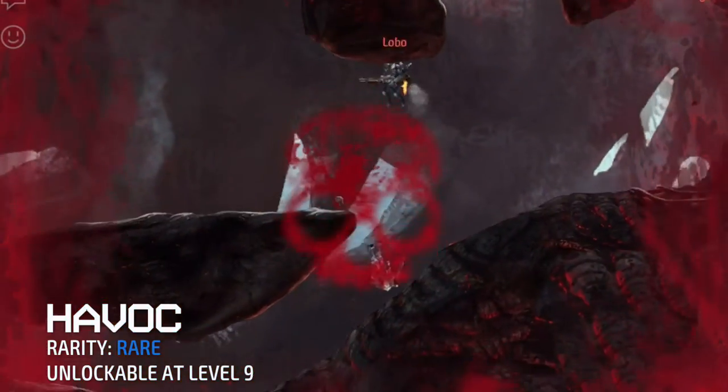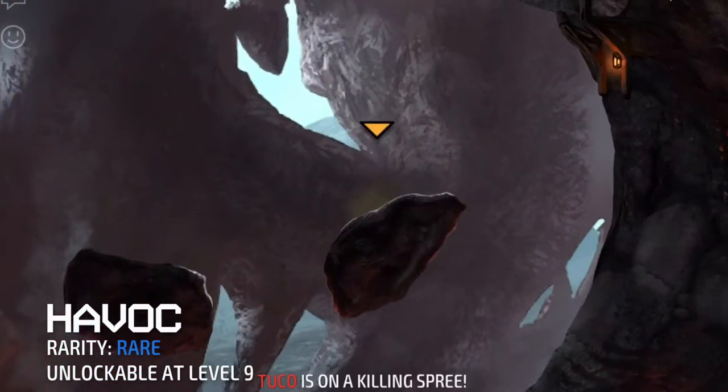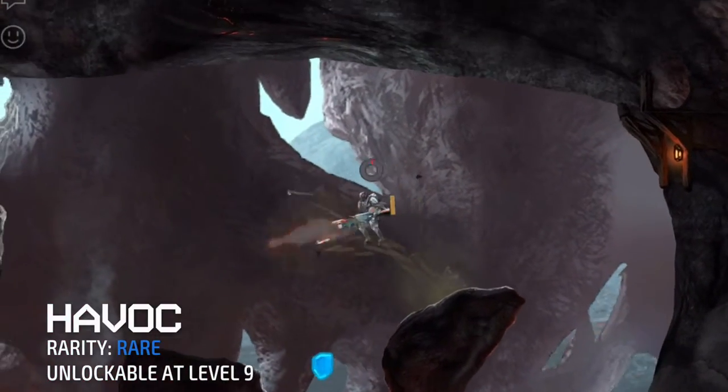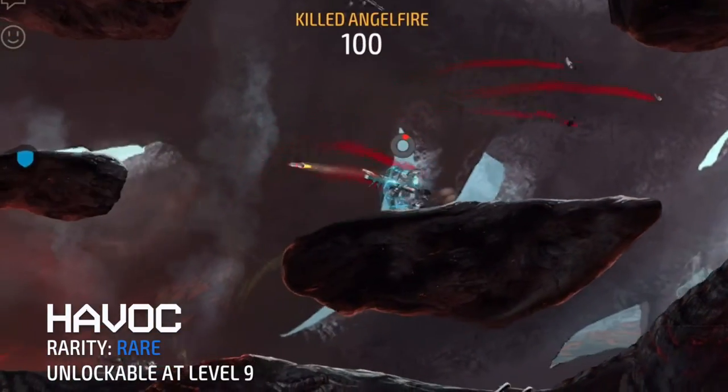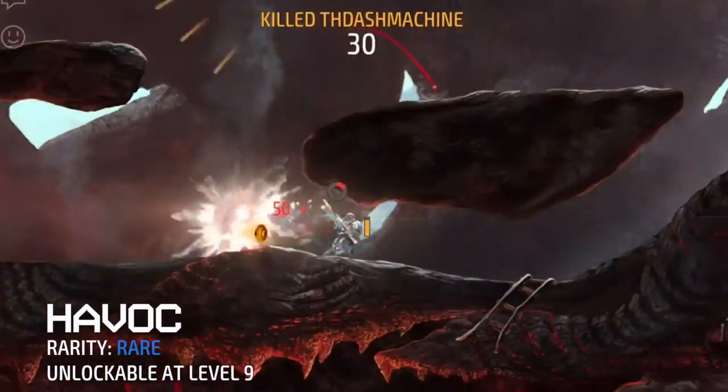Very similar to the Badger, the Havoc fires high-speed rockets that can go straight across the map. Unlike the Badger, which fires slow rocket-propelled grenades in the form of an arc, the Havoc's rocket can reach much faster to its target.